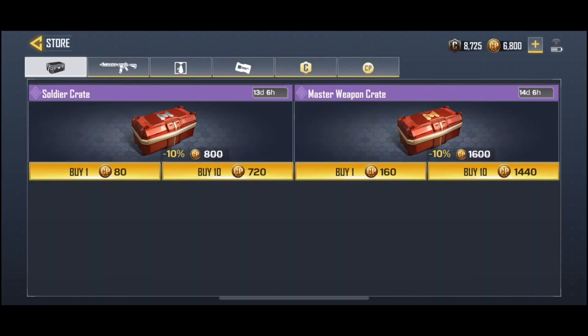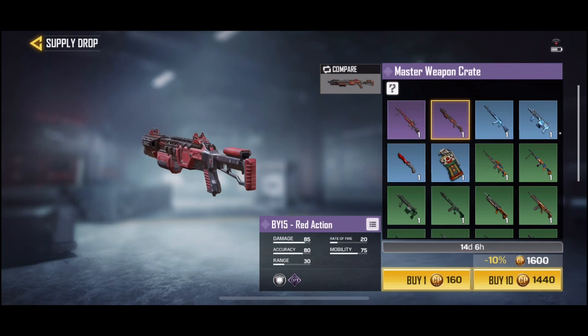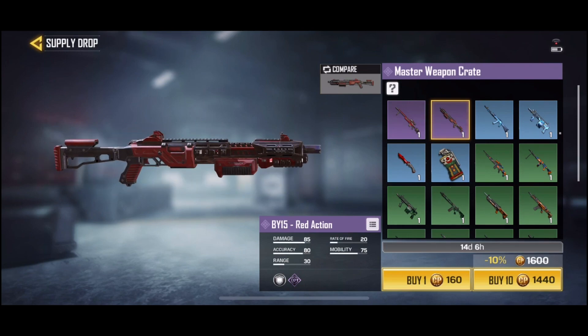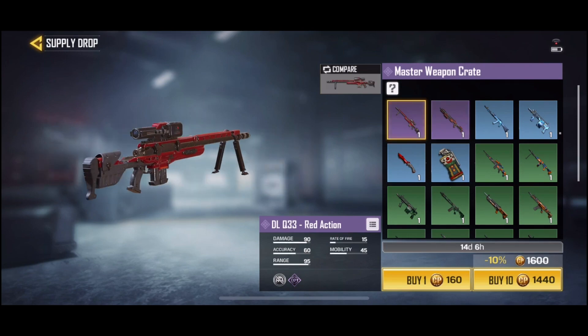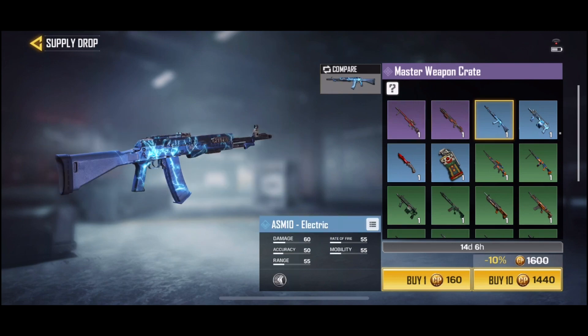We got the master weapon crate and the soldier crate. They got a little discount if you buy 10 — 720 for 10 of the soldier crate and 1440 for 10 of the master weapon crate. They did add the buy-15 red action, some other red action stuff, the DLQ33, and of course plenty of other stuff.